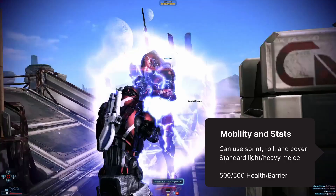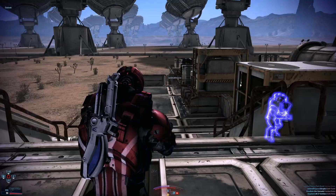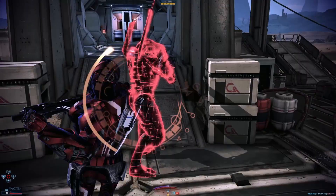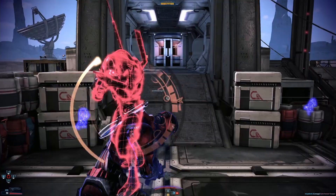The Human Vanguard has standard movement, being able to sprint, roll, and use cover to full effectiveness. They also have pretty standard durability stats, with 500 health and barrier by default. For melee, it has a 3-hit light attack combo and a biotic punch for its heavy melee. Its two passive trees, Alliance Training and Fitness, have the usual weapon and power bonuses as well as melee and durability boosts.